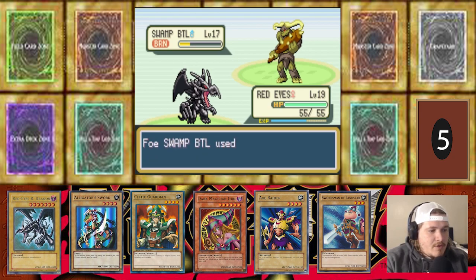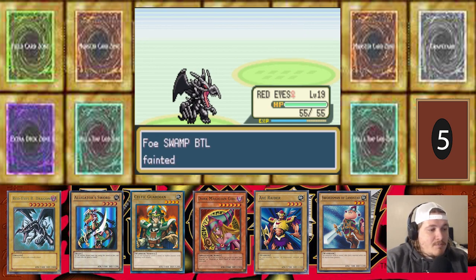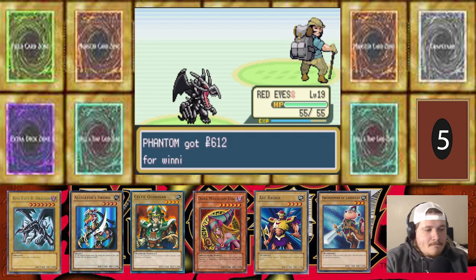That burn is doing work. Ground me out again — that's fine. We need to get Molten Fire Blast. I'm very curious — is this thing going to let me turn him into B-Skull Dragon or Red-Eyes Metal Dragon? What is the evolution? There we go — level 13, learned Bite. That is okay.